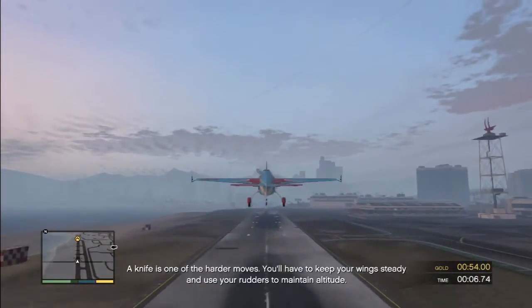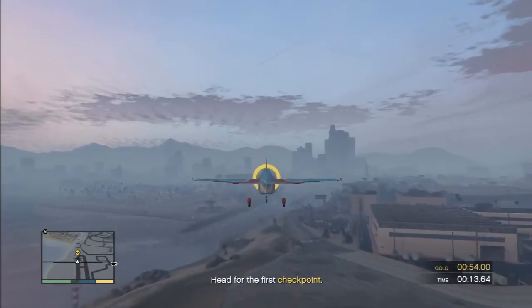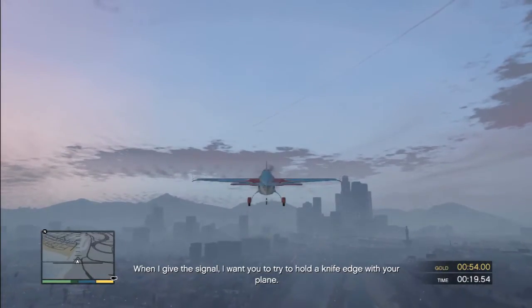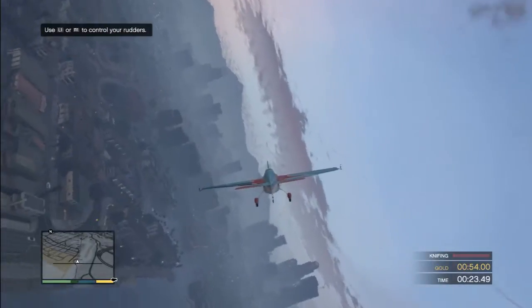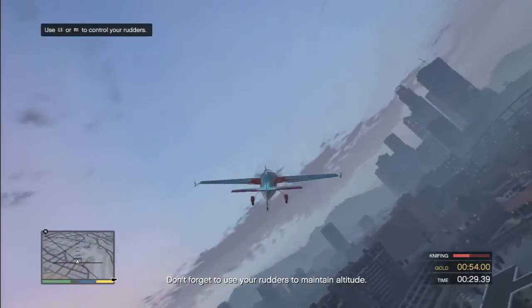A knife edge is one of the harder moves. You'll have to keep your wings steady and use your rudders to maintain altitude. It's definitely harder than a barrel roll or a loopy loop. When I give you the signal, hold a knife edge with your plane. We've got to hold it with the rudder. Oh, we're going down.